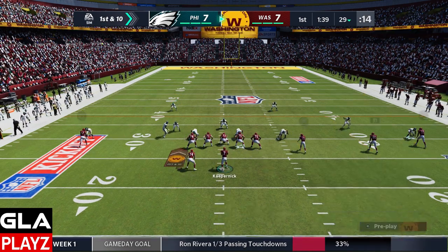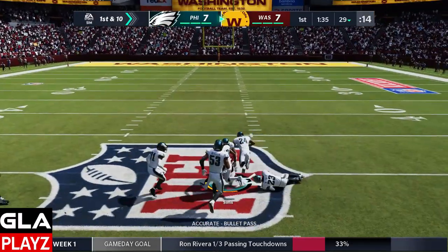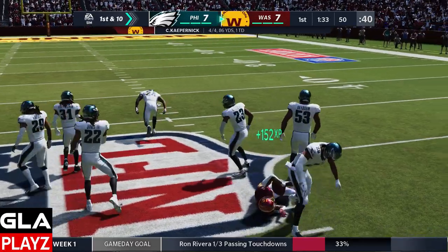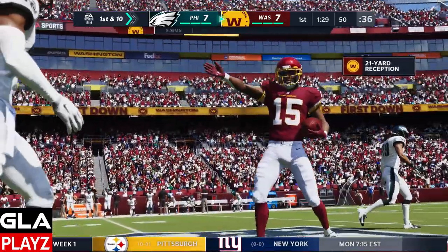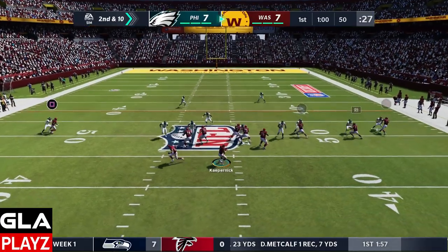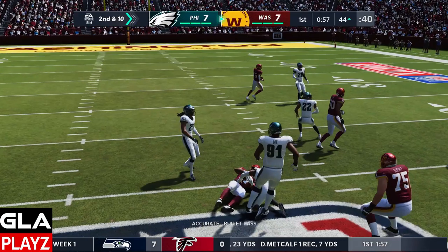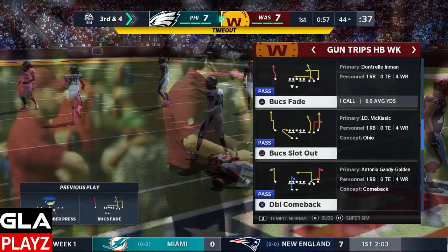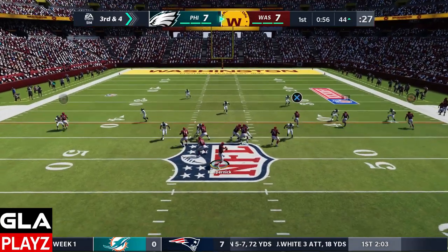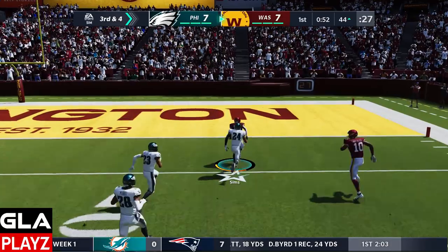I'm gonna see if I can get the ball here to Sims again. I think I can put that in there and that's gonna be a catch — good possession catch, good gain. Second and ten at the 50 yard line, I've got Terry open on a drag, gave him a few yards, but Terry got hurt, hopefully he's okay. Third and four, I've got Sims open and this is gonna be a touchdown.